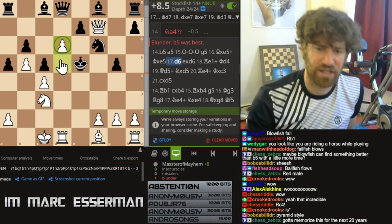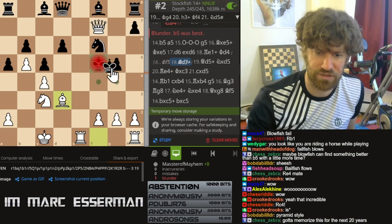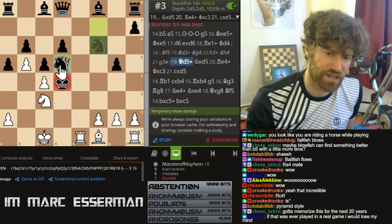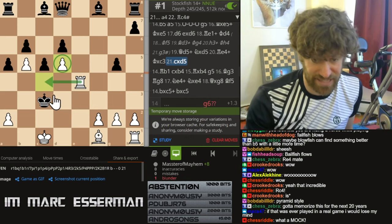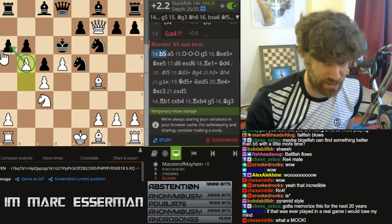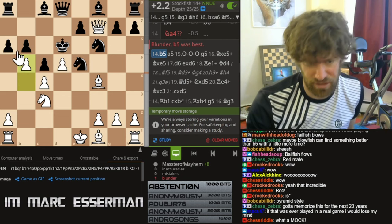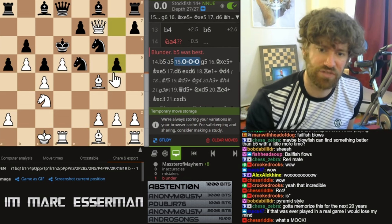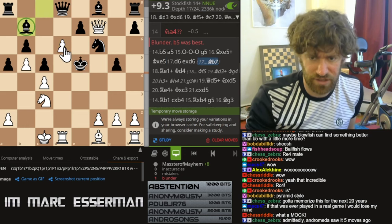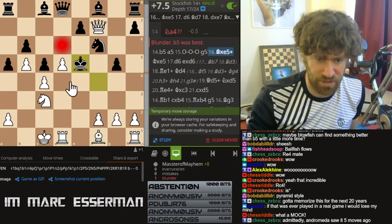So d6 is the idea. And if he takes here, check - obviously this is mate, check and mate. So here check, take and mate. That's the idea of b5. Now that move b5 is so strong. The idea is: take, and if he takes here we're playing queen e6. Let's say a5 again - castles - g5 loses. Take, take, d6, and you just destroy his blockade. B5 was obvious, right Andromeda?